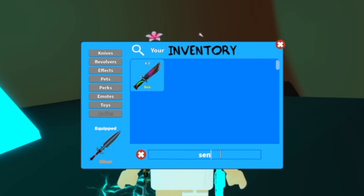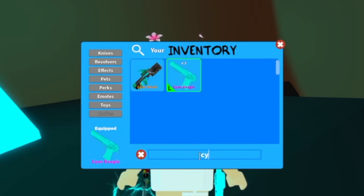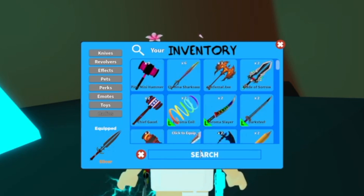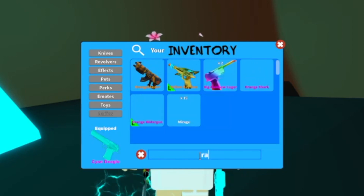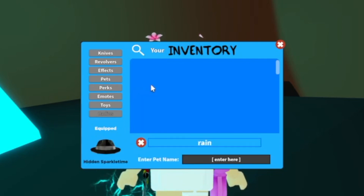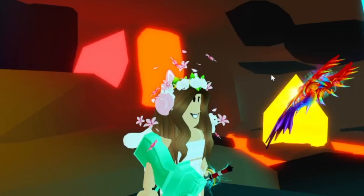Then the sen sword. Thor's hammer. Hell hammer. A turkey leg. Then back to revolvers, we got a cyan deagle. Then we got a banana knife. And then finally from the last code, rain, we got a big rainbow hammer. We also got a big rainbow Luger. And we also got the aura pet which is kind of like a rainbow phoenix.